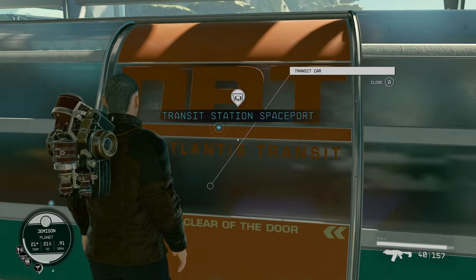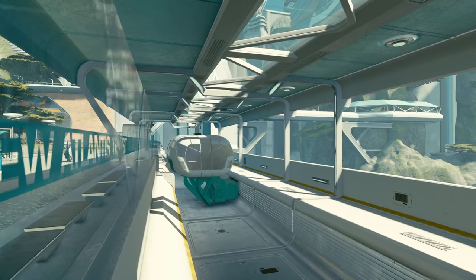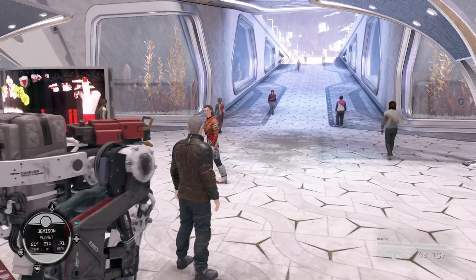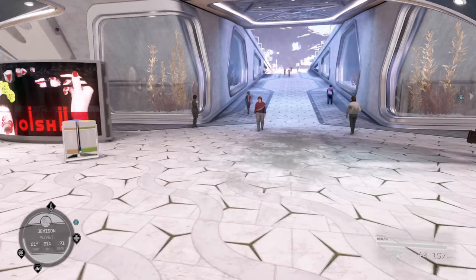Run into the train station. The city's pretty big, but once you figure out how to navigate it, it's not too bad. They've got different train stations, you can obviously do it through the map. Also, when you turn on your scanner and view things, you can fast travel to places you've visited already. So we just got here, so we have to use the mass transit system first.